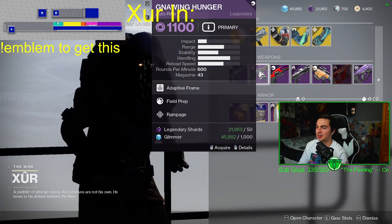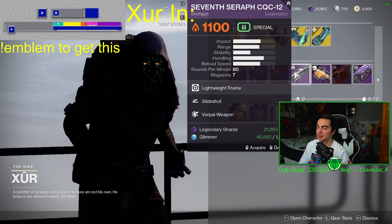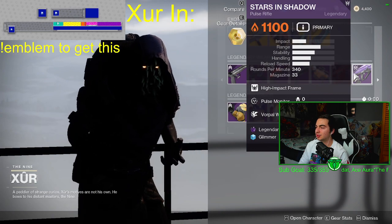For Linear Weapons: Slideshot, Vorpal — I'm pretty sure Banshee just sold that roll — Snapshot, Outlaw, Fieldprint, Full Court, Pulse, Moderate Vorpal.